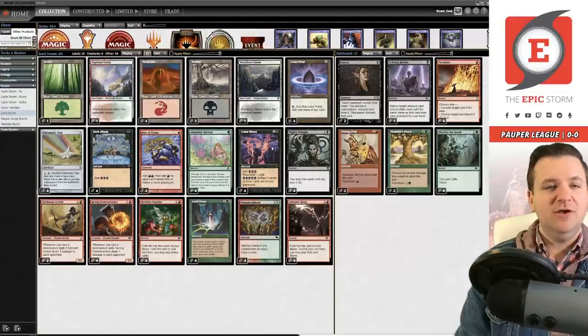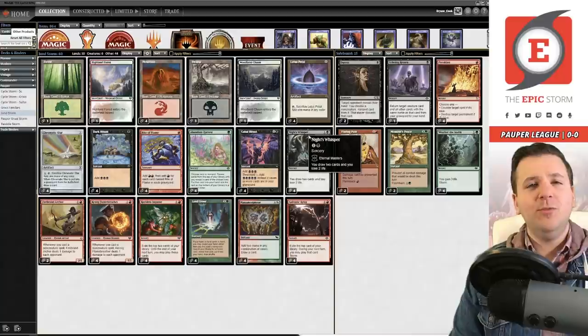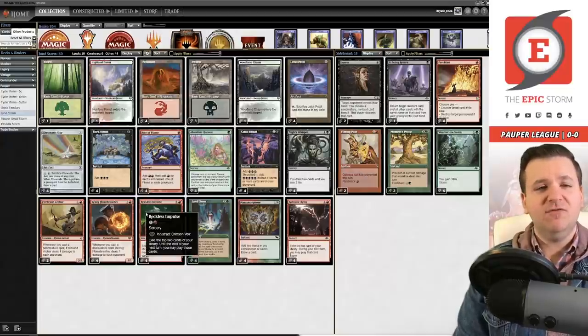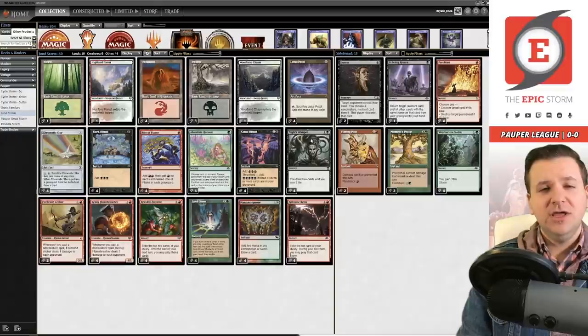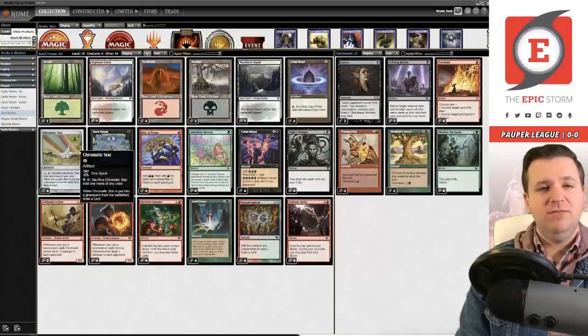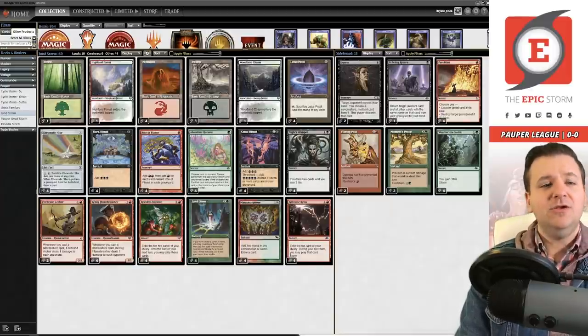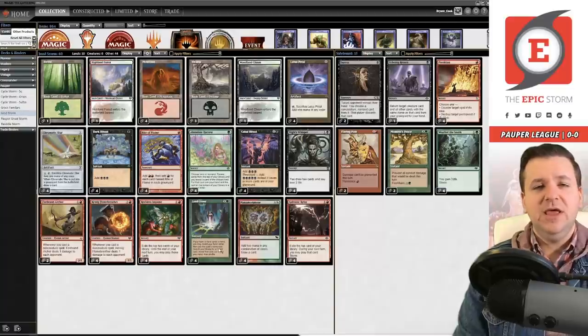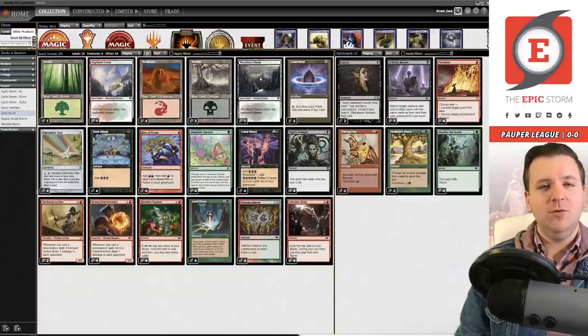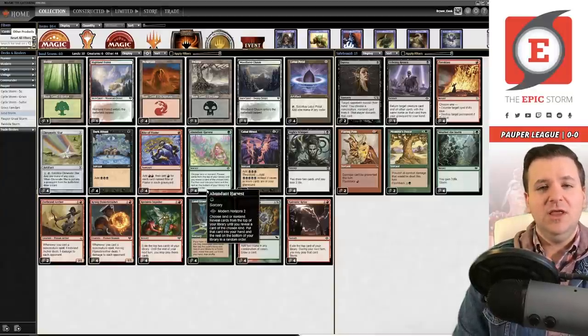We gain access to Knight's Whisper as an additional draw spell. One weakness of the Grixis Storm deck was relying on Reckless Impulse and First Day of Class for card advantage. Knight's Whisper does a more efficient job than First Day of Class. We still have Abundant Harvest, and today we're playing Chromatic Star for additional spells for Galvanic Relay and to fix our mana. We only have 10 lands, but it's very consistent between Land Grant and Abundant Harvest.